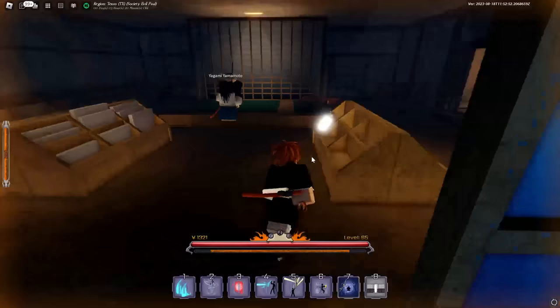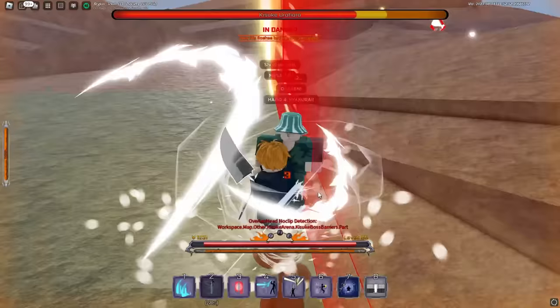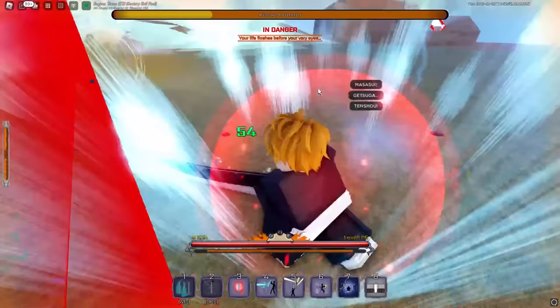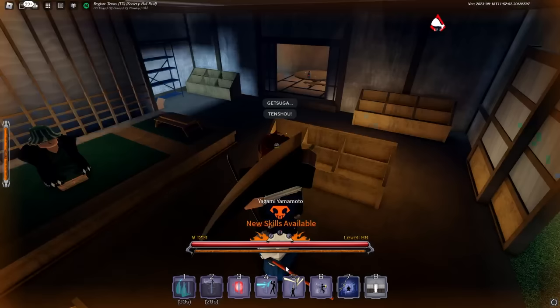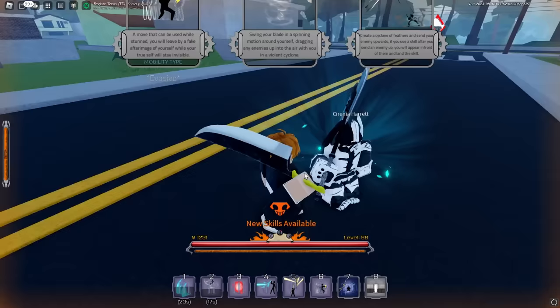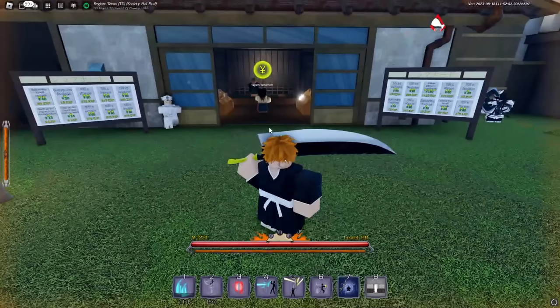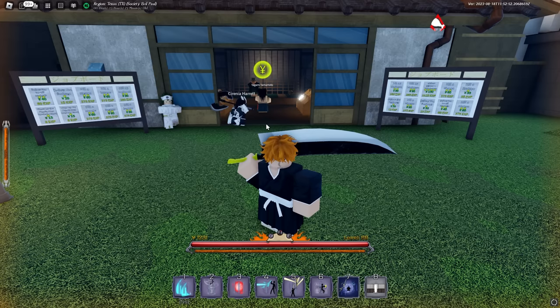I want to fight Yurahara to train and get my Retsu up. He straight away combos me, but we do some moves — boom and done. That was so quick. Our Retsu went to 79, which is really nice, and we got some new skill XP. Cyclone is probably one of my most used moves. We've nearly maxed out all our moves. Now I'm going to be doing quest board missions until we get to level 85.